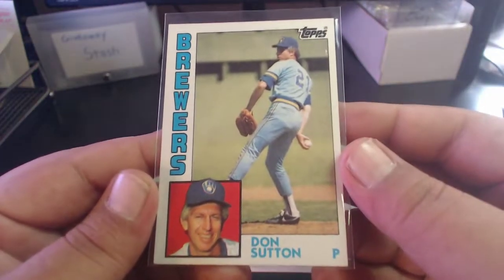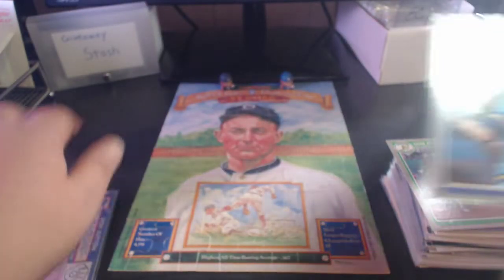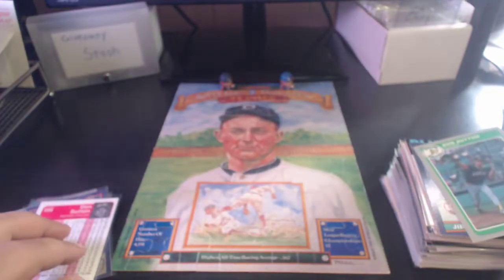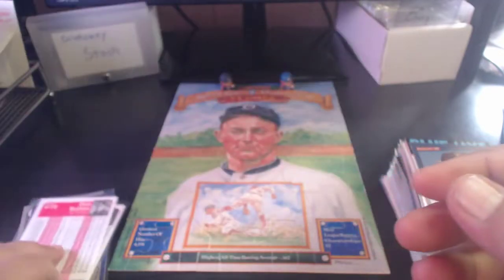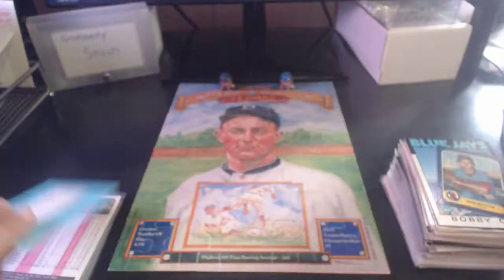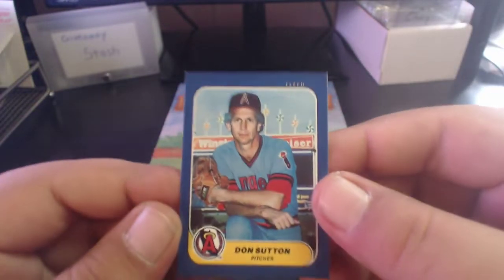Then an '84 Topps Don Sutton - got quite a few Don Sutton here. This is '85 Fleer Don Sutton, and then '85 Fleer Update showing him in his Oakland uni. Don Sutton wore a lot of different unis in his career. '86 Donruss Jim Rice - a little beat up but that's okay. And '86 Fleer Mini Don Sutton.